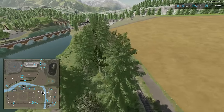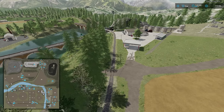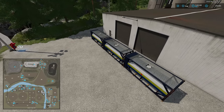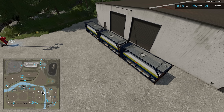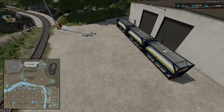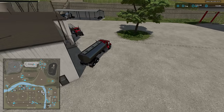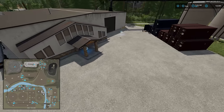Following the train tracks to the west, we come upon the petroleum factory. Here we have petroleum tanks and the petroleum pallet output. Once again, there is no indicator showing where production outputs will be, which is why I spawned the outputs in advance. We also have a rent train trigger here, fill points around the side, and the interactive icon at the front door.